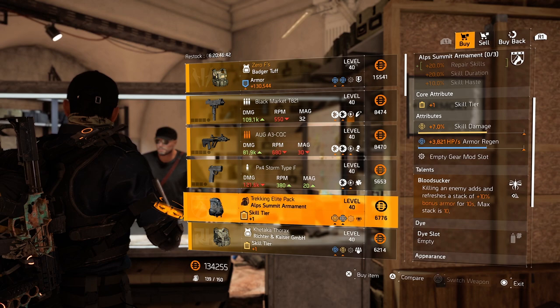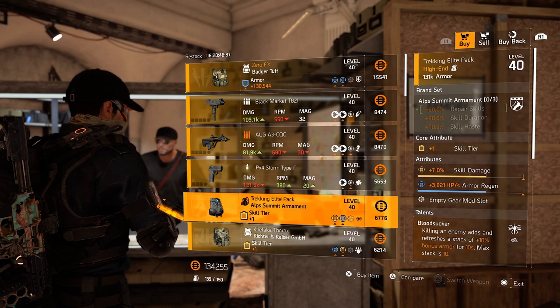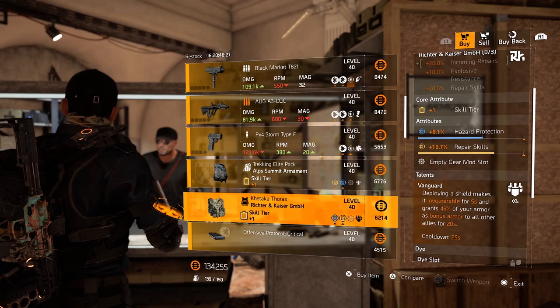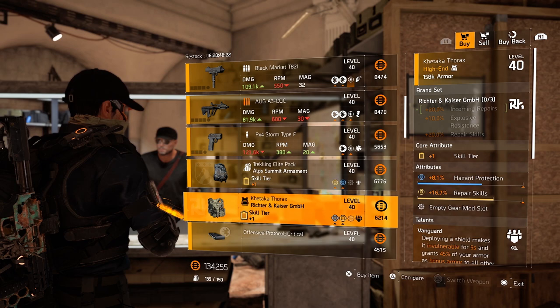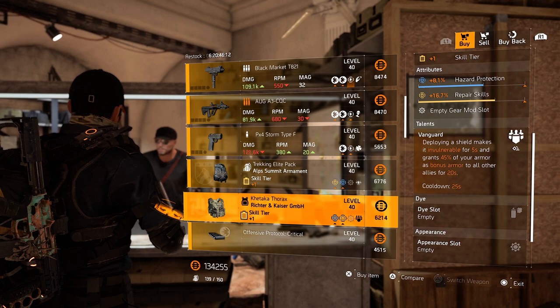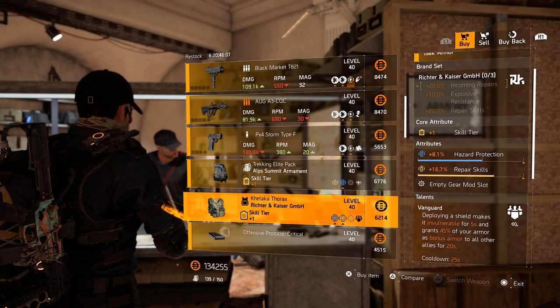Backpack from Alps with 7% skill damage, 3.8k armor regeneration and bloodsucker. I don't know if you like the combination of bloodsucker, skill damage and armor regeneration. RNK Vest with 8.1% hazard protection, 16.7% repair skills and vanguard. Not great if you ask me — not loving the repair skills and hazard protection. But this could be a decent combo if you want to go for a shield build with vanguard, repair skills, and then maybe something else for the hazard protection.